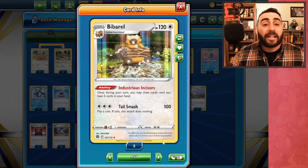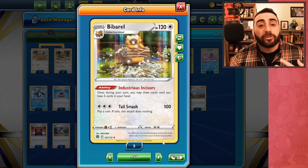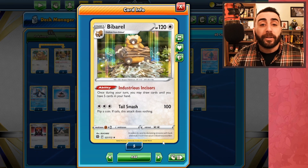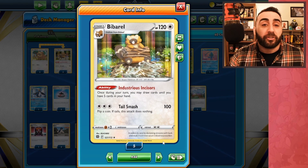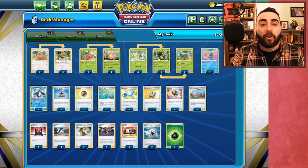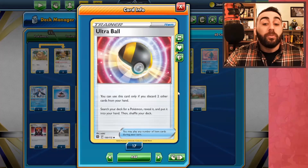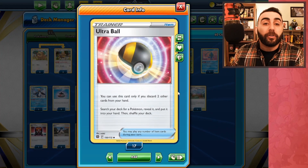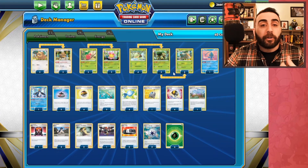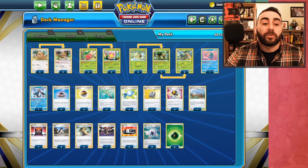We could even attach energies to Bibarel if we need to retreat, but Bibarel is not an attacker — it is just bench support. Industrious Incisors is a great ability: once during your turn you may draw until you have five cards in your hand. We also have the brand new Ultra Ball so we can discard two cards to find any Pokemon we want, and as we thin out our hand we can use Bibarel to fill it back up.